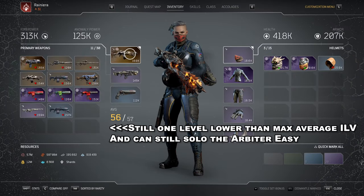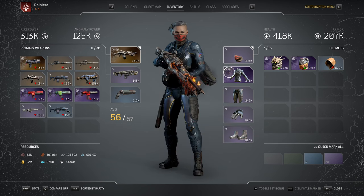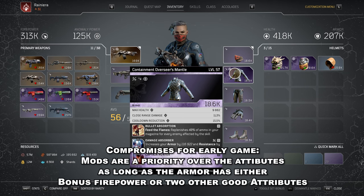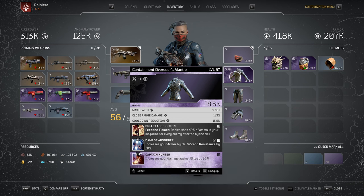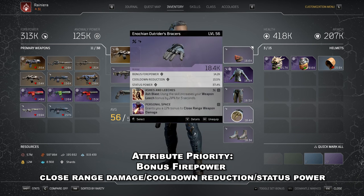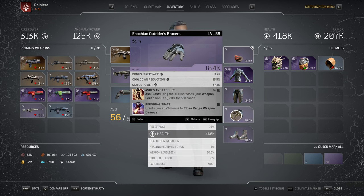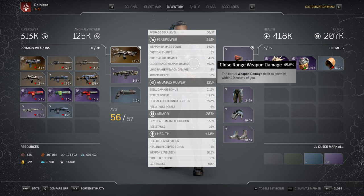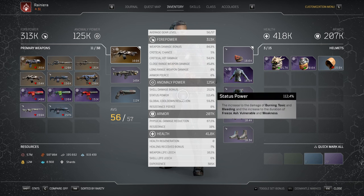Let's have a closer look at the weapon and mods. Only my weapon is not the best for the Apocalypse mod I have, and my chest is almost best in slot. I would wish I had bonus Firepower instead of max health, however this still works. Generally I recommend using a piece even if you have max health or Anomaly Power until you find a very good replacement. I'm usually going for bonus Firepower, cooldown reduction, and then either close range damage or status power.